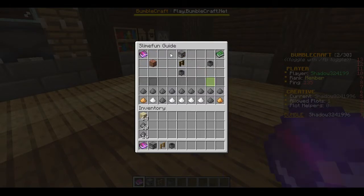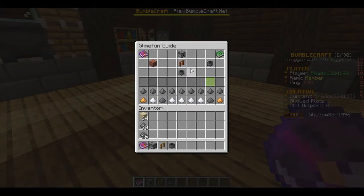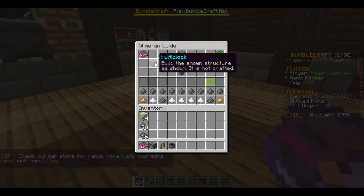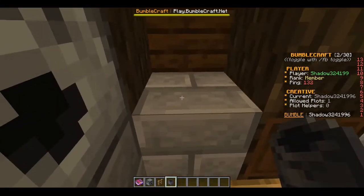The ore washer washes sifted ore to filter ores and gives you small stone chunks. It also does a few other things besides that. We need a cauldron, any kind of fence — I just grabbed an oak one — and a dispenser. It is a multi-block, so we're going to build it right here in the world.